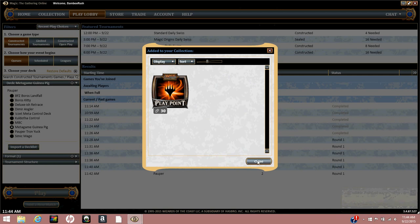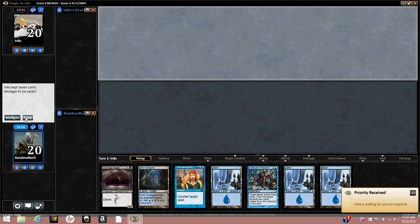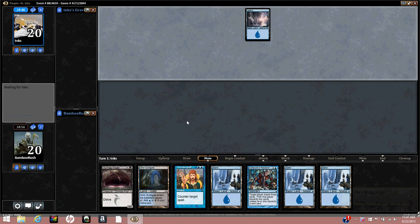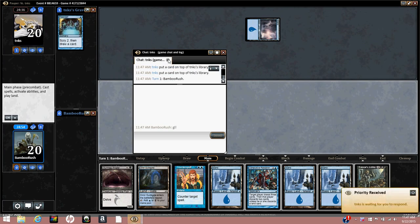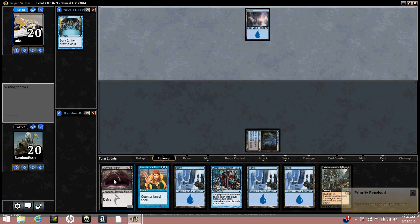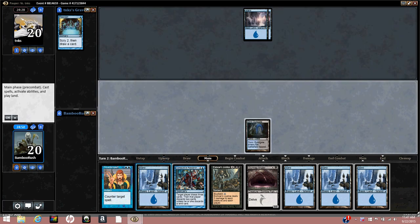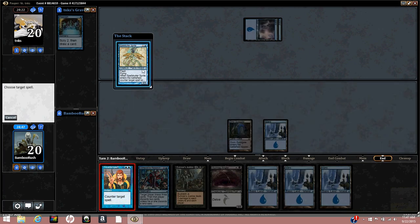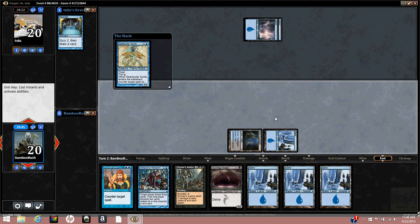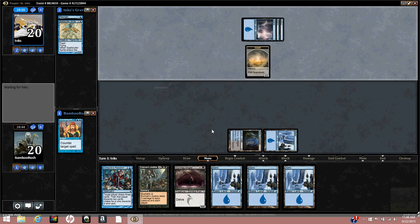We're back for round two in a two-man queue. We're on the draw and will keep — it's a little slow playing against a blue deck. We Preordain on turn one. He might be Mono Blue — could mean Delver, could mean a lot of things. If he just flashes in a Sprit I'm going to counter it since I have nothing else going on. He plays a morph — that has to be a Fathom Seer.